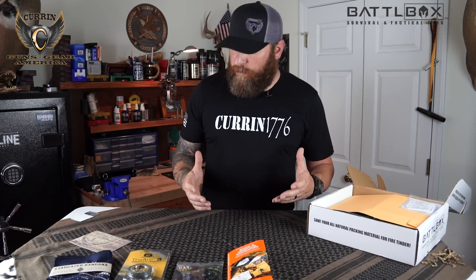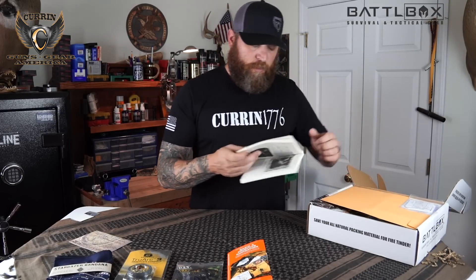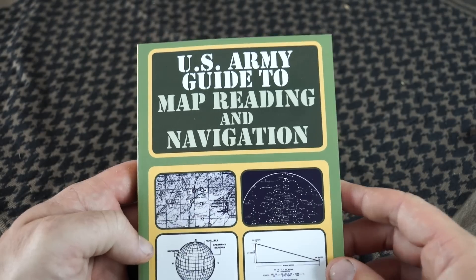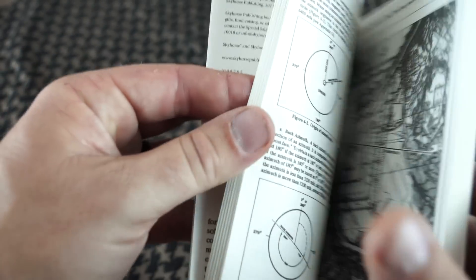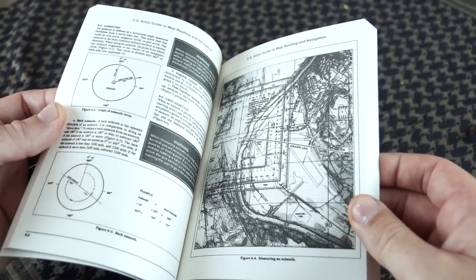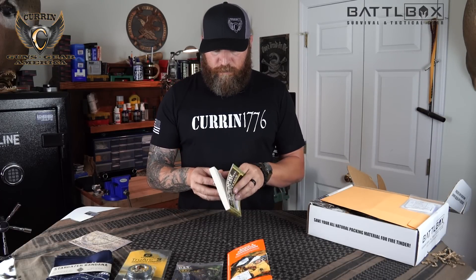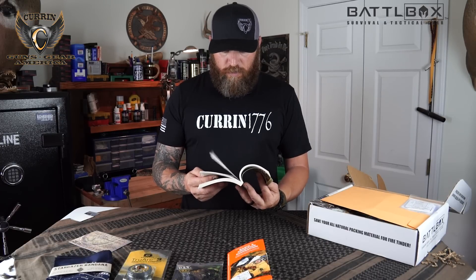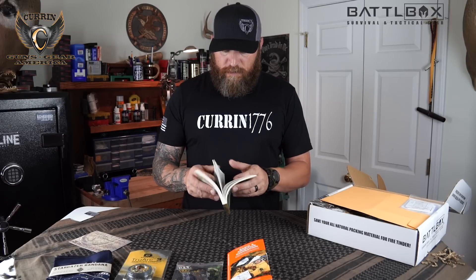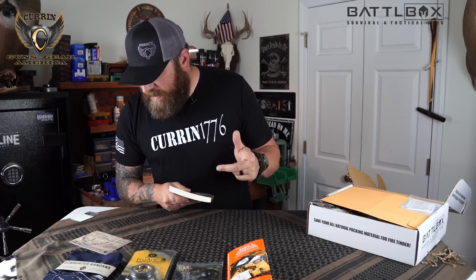Next on the basic box is more knowledge — we've got a book: the U.S. Army Guide to Map Reading and Navigation. This book has 14 chapters on map reading and navigation from the Department of the Army. It's very good information for guys like myself who don't know a whole lot about it. It's a good small book that won't take up a lot of space in a pack, so you can read it by a campfire. It's got a lot of great pictures, maps, and all sorts of stuff. Very cool book, comes in at $10.88.